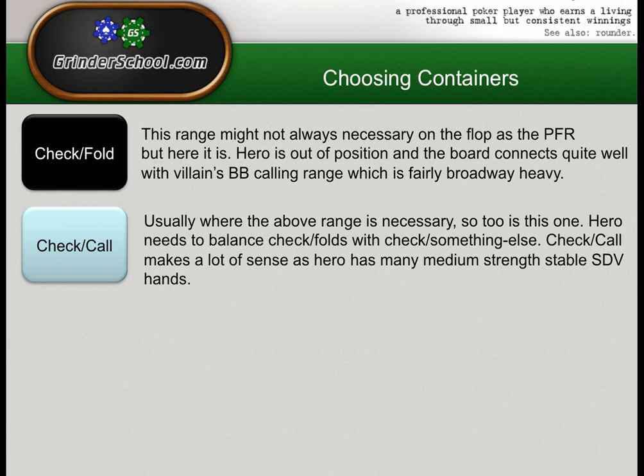I don't care if villain blasts at me — I'm going to call down enough of my range on the river to make that bad, or at least indifferent, until I know he's doing it. Then I'll call down everything. People used to say in 2010 'don't check-call the flop, it's weak.' That's not how it works. You must call the turn some amount that makes villain indifferent — you mustn't call every combo you called flop with. Just be aware of these myths.